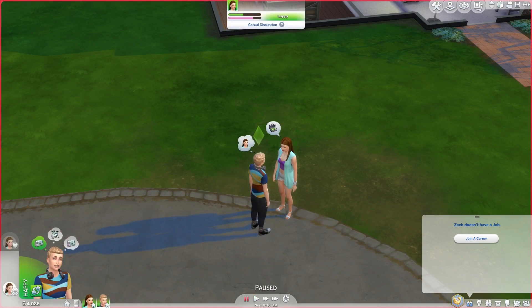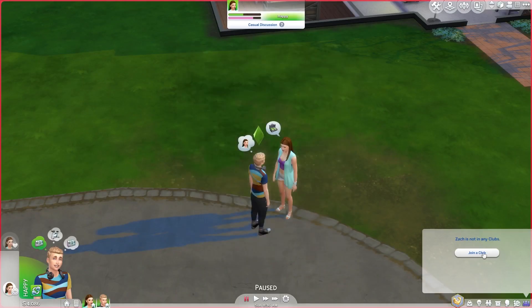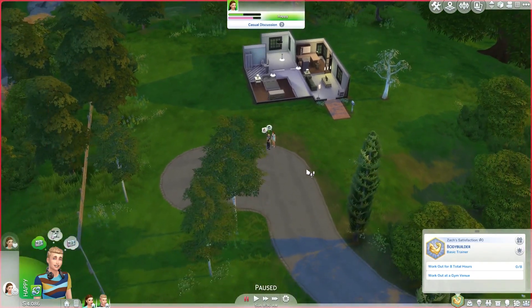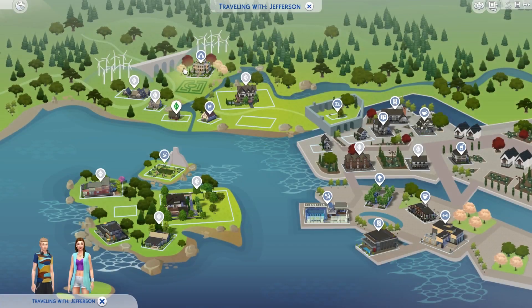I want to join a club for Zach too. Let's see — Spin Masters. Okay, Zach doesn't meet the qualifications to join this club, so it looks like we need to work on the DJ skill first.